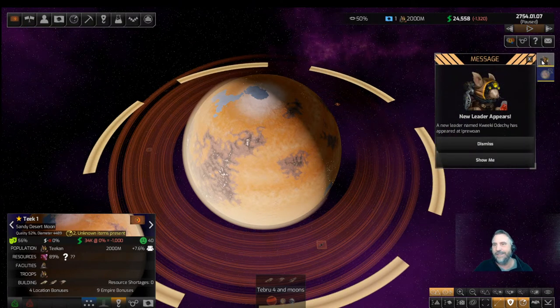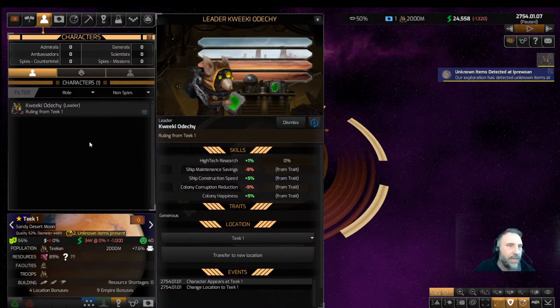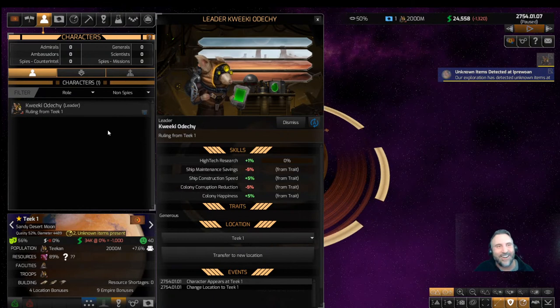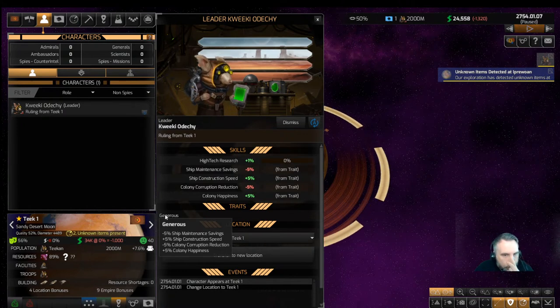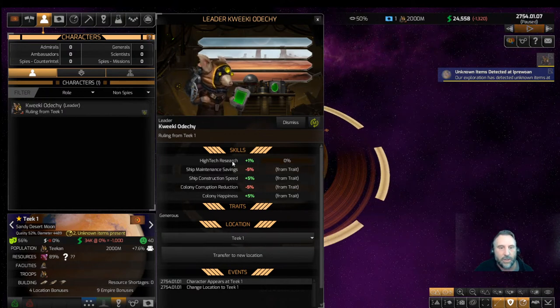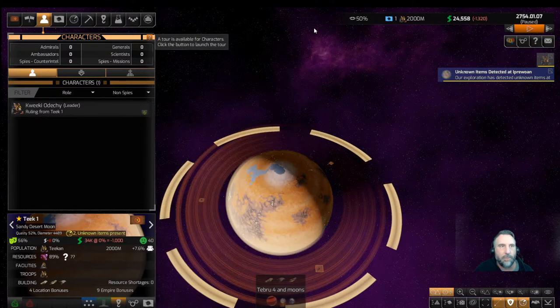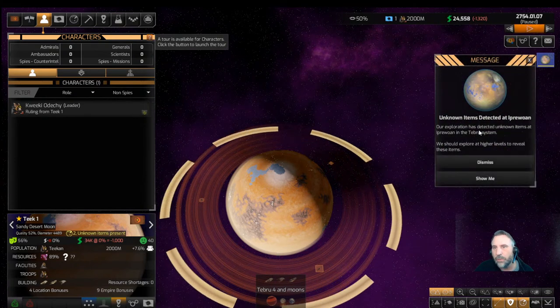New leader appears — let's check out Queaky Odichi. Queaky is generous, which gives us colony happiness but also colony corruption reductions — not ideal, since he's too nice. He's already getting some skills, including high-tech research. I am going to turn him to manual control. We'll dismiss that. Unknown items: our exploration has detected unknown items at Ipra Woan — that's that moon.